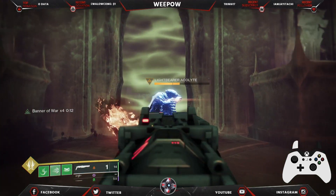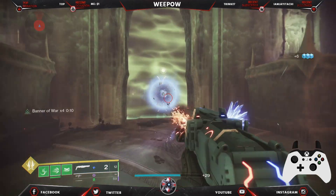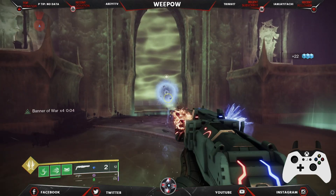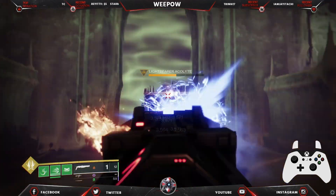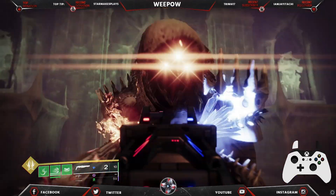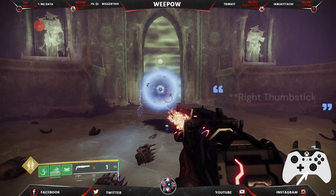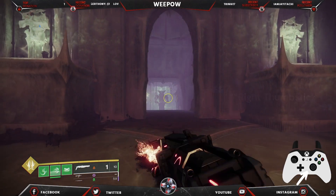Here we have a Light Bearer Acolyte. He's dead — I'll just let him respawn. In order to do the finisher on controller, you need to press down on the left thumbstick. And there you go — the Light Bearer Acolyte is no more.